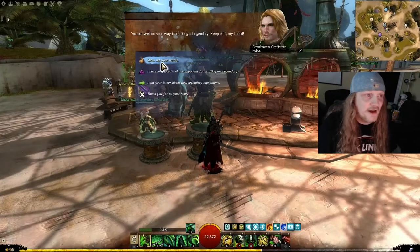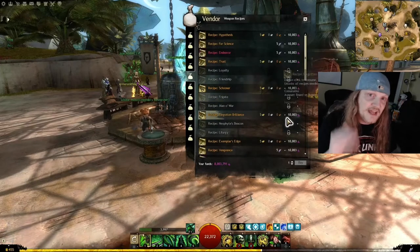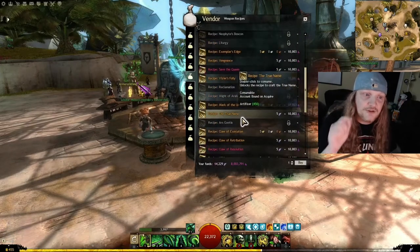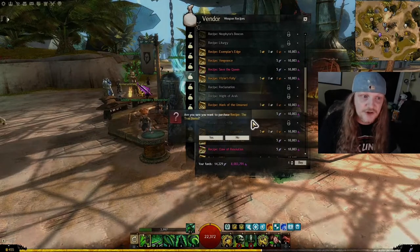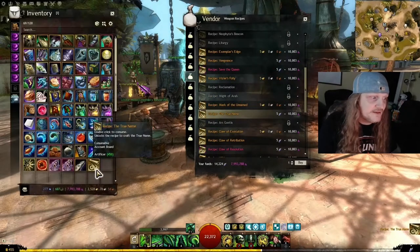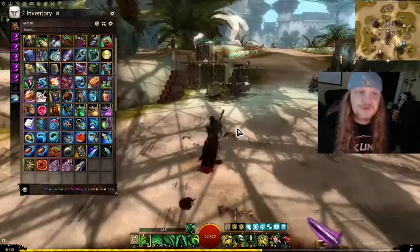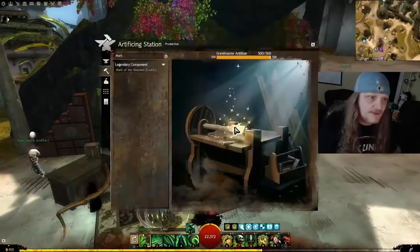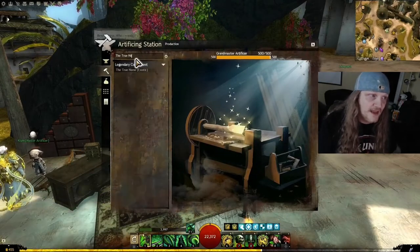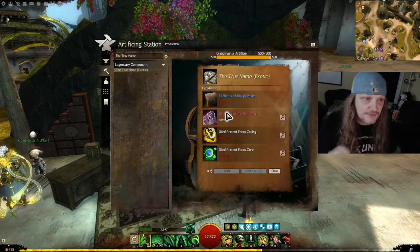Go back to Hobbs. We're going back to tab number five to look for the next precursor that's been unlocked. This one is called the True Name, and this one is really cheap — it just costs some Karma and some other materials. So no big deal here. We click on it and we are now in the know. Type in 'the True Name' and there it is — the exotic second precursor.